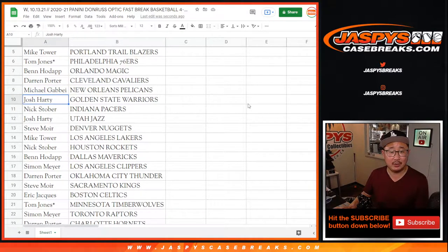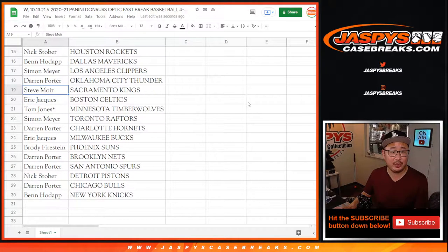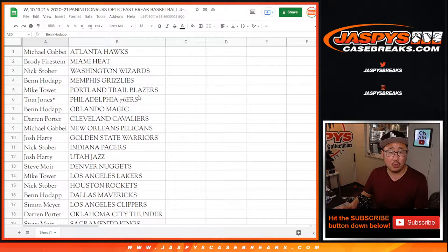Darren with the Cavs. Michael with the Pels. Josh with the Warriors. Nick with the Pacers. Josh with the Jazz. Steve with the Nuggets. Mikey got my Lakers. Nick with the Rockets. Ben with the Mavs. Simon with the Clippers. Darren with the Thunder. Steve with the Kings. Eric with the Celtics. TJ with the Timberwolves. Simon with the Raptors. Darren with the Hornets. Eric with the Bucks. Brody with the Suns. Darren with the Nets and Spurs. Nick with the Pistons. Darren with the Bulls. And Ben with the New York Knicks.